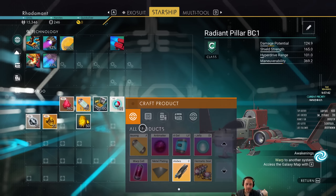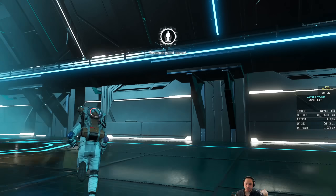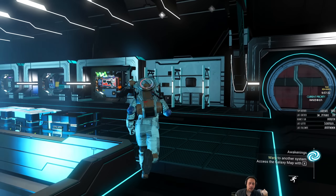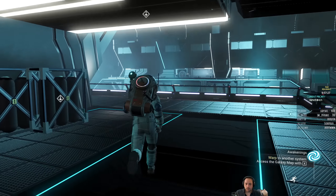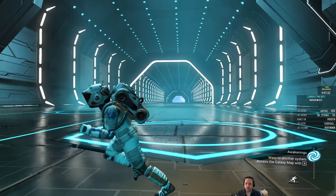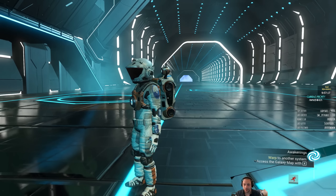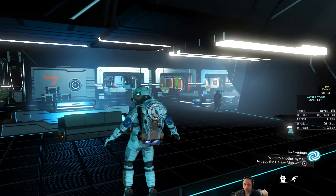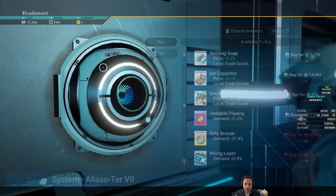So what I'm looking to do is get — I'm still on Awakenings — and I just want to get a little bit more antimatter so that I can refuel my warp systems. One way to do this is to just wait for other ships to land at the station and buy resources from those ships, because usually chromatic metal is not sold on the galactic terminals.